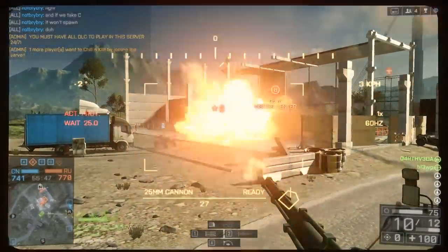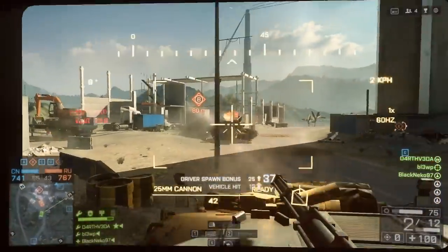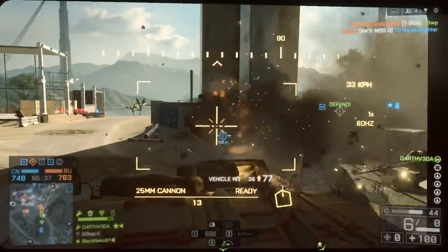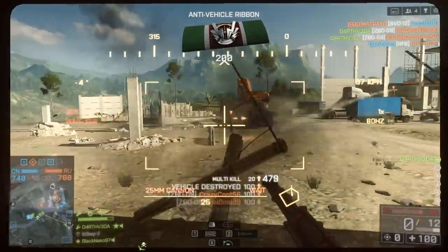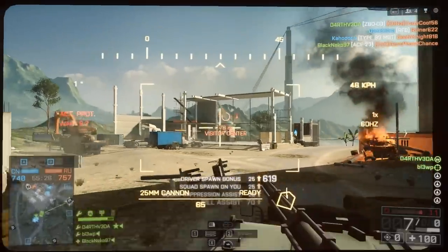Unless you're particularly sneaky, you're going to be taking damage during a skirmish. You should be working to minimize the amount of damage you're taking by facing your vehicle towards your attacker. If you can, try to point the vehicle at an angle that reduces the damage to a minimal amount. As you take damage, you have a few choices to make. If you think you can win the engagement, you should stay and fight. But if you're taking enough damage quickly enough, it's probably time to back away and find cover.